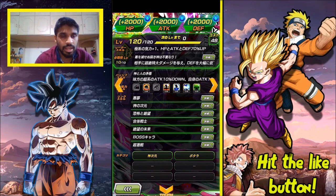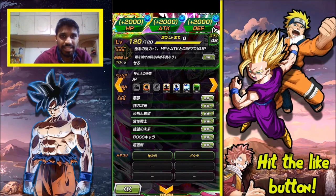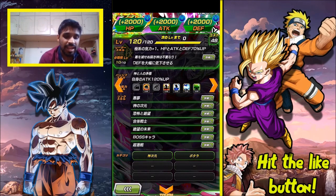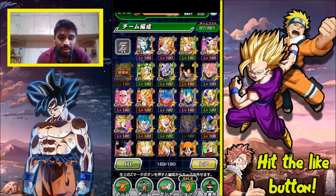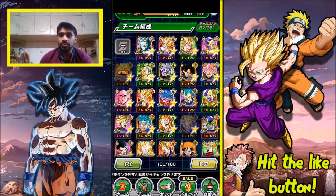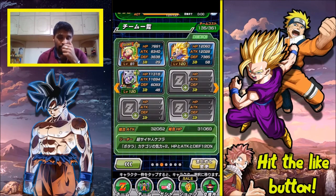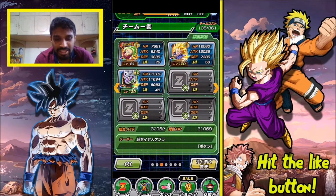He reduces attack by 10% for all super-type allies specifically, not all allies. So that would affect characters like Super Vegeto quite a bit. Nonetheless, he's absolutely awesome. When he's not in the turn, super-type characters hit like crazy. When he is in the turn, it's a slight drawback, but this man hits really hard — I wish I had dupes for him.